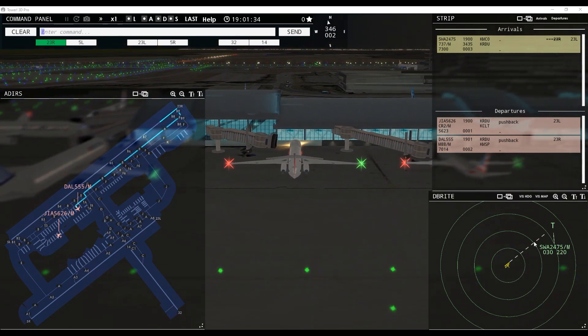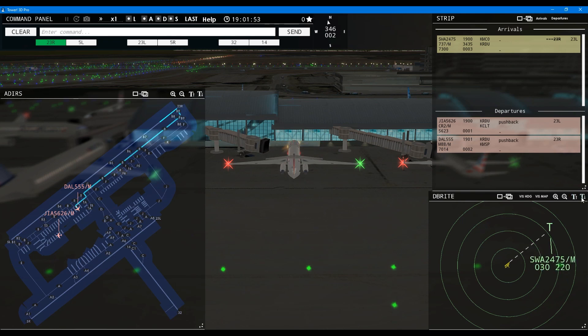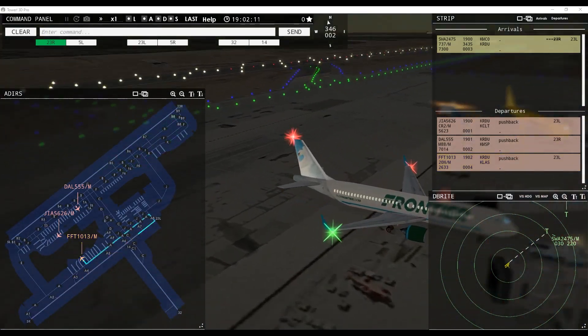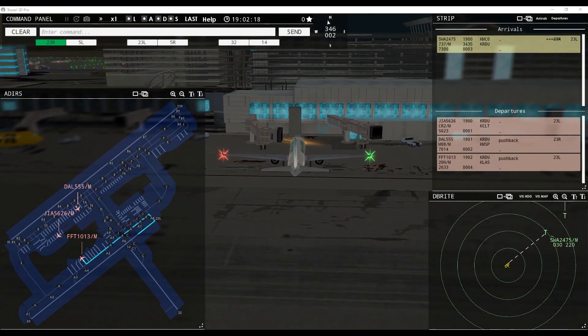We'll see how many aircraft are going into this area and how much traffic heads to the top, but we'll find out soon enough. Southwest is coming in. In the live stream we're talking about sizing — we'll keep it at four. Frontier Flight 1013, pushback approved, expect runway 23 left.